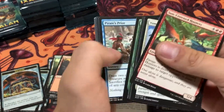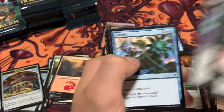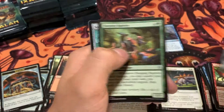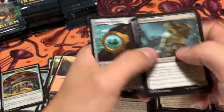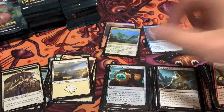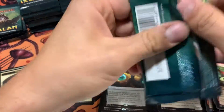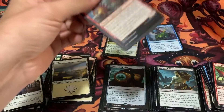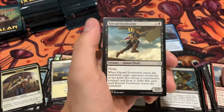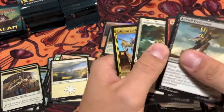I believe that uncommon is actually worth something. I know there are so many of those lands that tap for any color from different sets — some of the uncommon ones are worth something and some of them aren't. Sorceress Spyglass, which I believe saw a reprint in a set very recently. This card definitely saw some play back in the day.